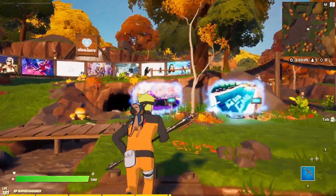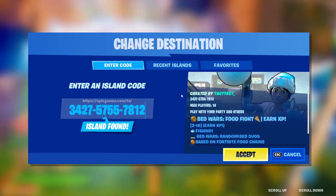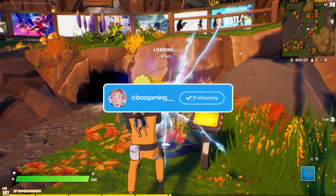First things first, load into Creative and go ahead and make your way to the console and enter the following code: 3427-5755-7812. Hit accept and get loaded into the match.